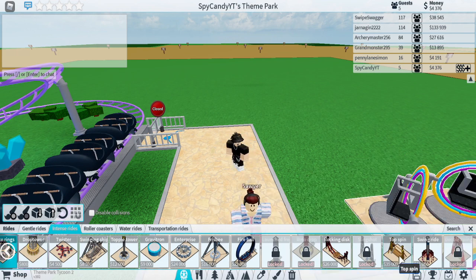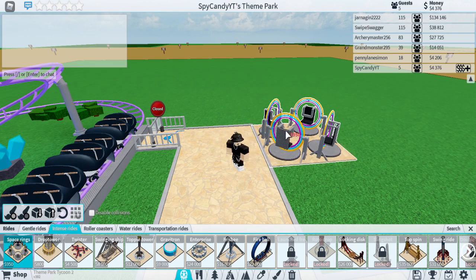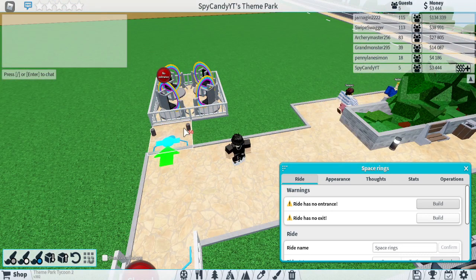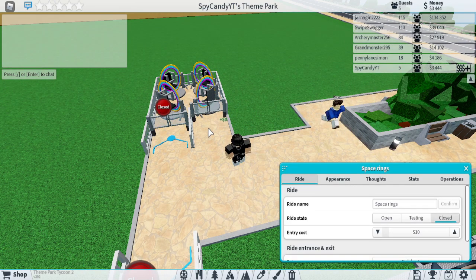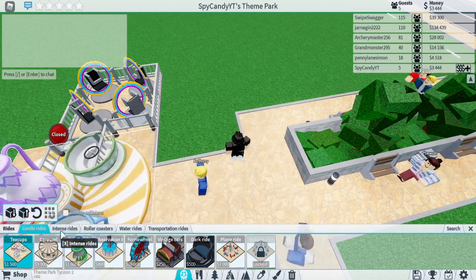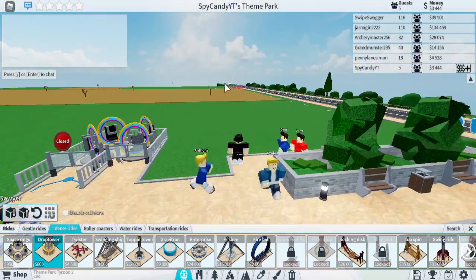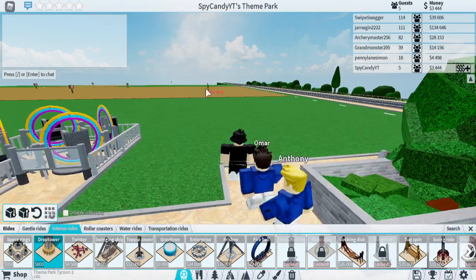Yeah, so let's see. Just do a gentle ride — it's so intense. Yeah, let's do an intense ride. So what's this? Entrance? Okay. There's our next ride. Let's go to rides again, but this time let's go to intense. We can't do the drop down — I had enough for it before. How high does it go? That high? Okay, alright.